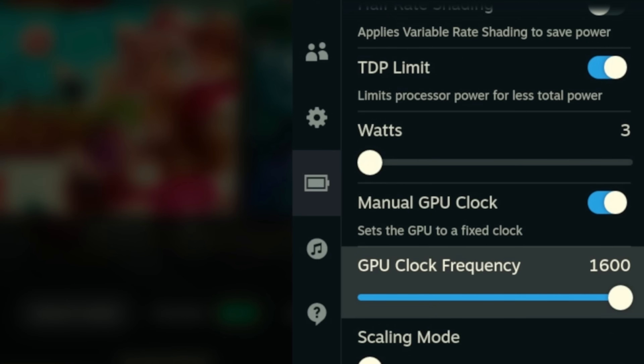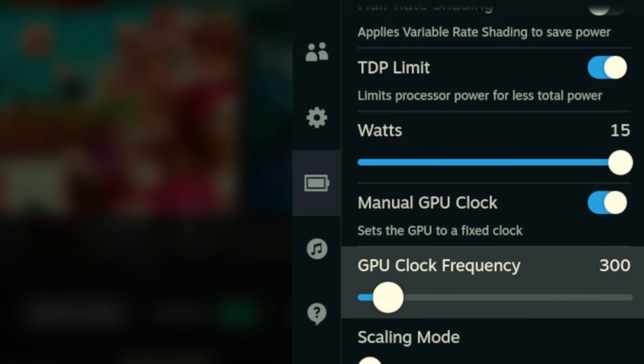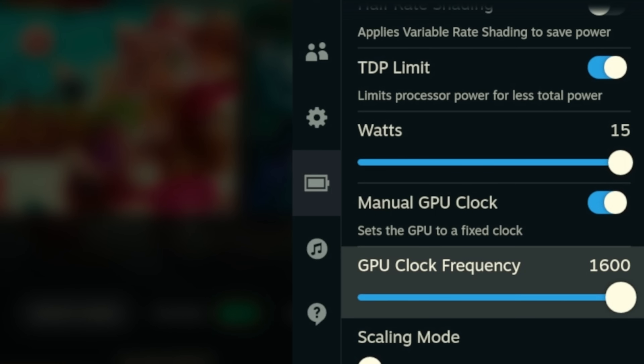Also in tandem with this slider is the manual GPU clock slider. Essentially, this lets you change how fast the GPU itself runs. The GPU is built into the processor — it's called an APU. There are a lot of graphically simpler games on Steam that don't need a faster GPU, so you can lower this as well. Like with the TDP settings, taking this a little too far can be detrimental to game performance. So don't be afraid to tinker around with these two to get the perfect setting.